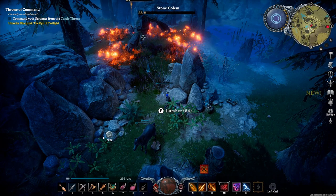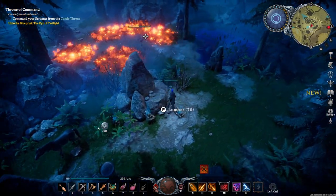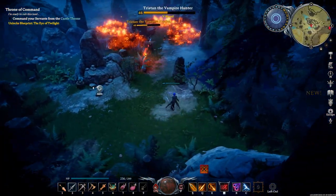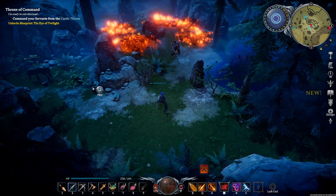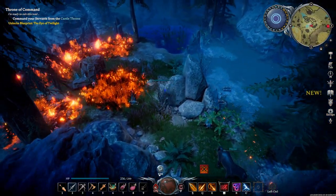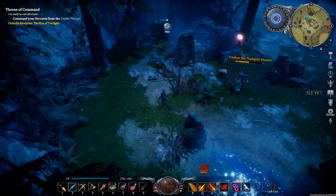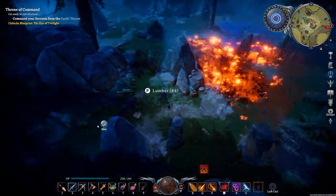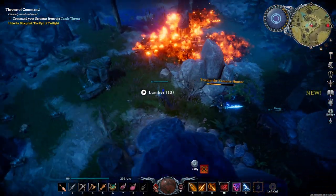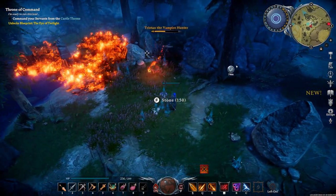Once he loses some health he'll get a roll attack — he'll roll and then do a slash, which is fine. But then a little bit later on he gets a dash attack, and that attack is super dangerous if you're running away at the wrong angle. It extends forward and you cannot dodge it if you only run in a straight line away — you need to run to the sides.